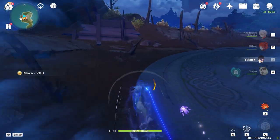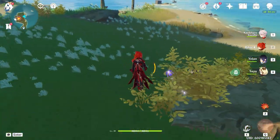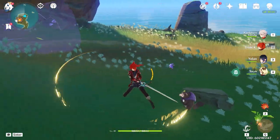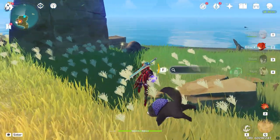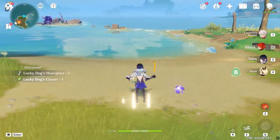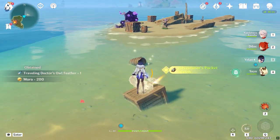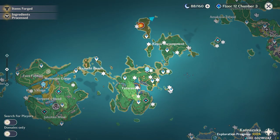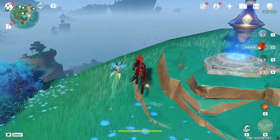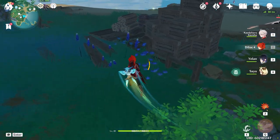While doing these artifact routes, you want to bring the fastest team you have. I'm taking advantage of double Anemo for the movement speed increase — Kazuha and Sayu. Kazuha also has a passive talent that decreases stamina consumption, allowing you to sprint more. Yelan and Sayu with their skills are used interchangeably to cover as much ground as quickly as possible.